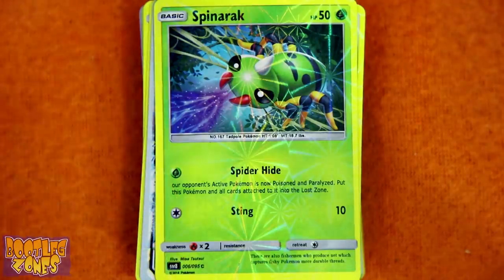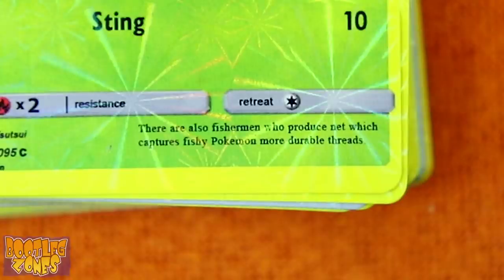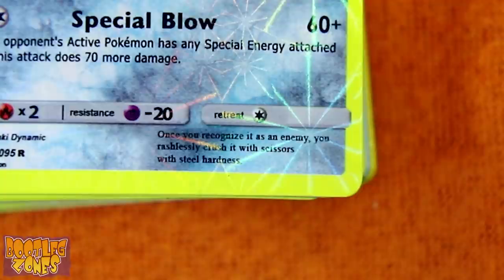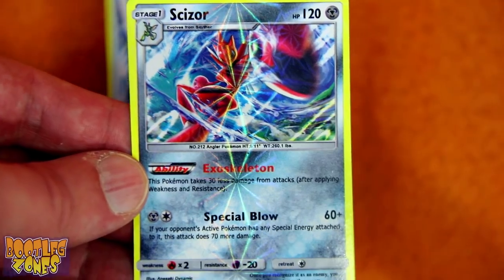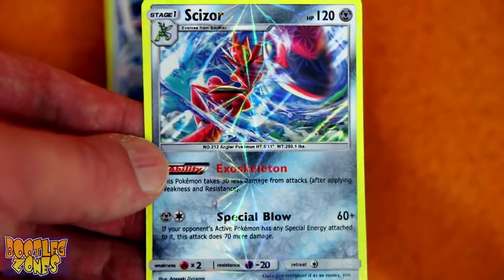Next we have Spinarak, who is apparently a tadpole Pokémon — I thought it was a spider, but no. 'There are also fishermen who produce net, which captures fishy Pokémon more durable threads.' I think the description here is from another Pokémon. 'Once you recognize it as an enemy, you rashly crush it with scissors, with steel hardness.' That sounds like it maybe belongs to Scizor, but it's also listed as an angler Pokémon.